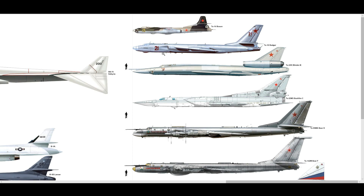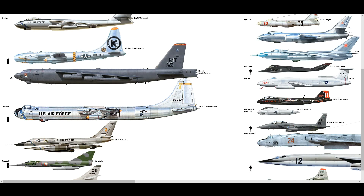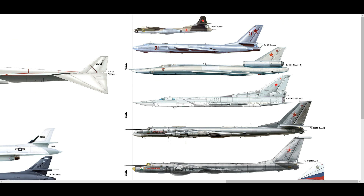Bomb load: 20,000 pounds of free-fall bombs, or a range of missiles — two KS-1s, one KS-10, or two KSR-5s. This seems to me a direct, if slightly underclassed, response to the B-52. The B-52 is 1952 — swept wings, Mach 0.6-0.7, heavy bomb load — and this was employed two years later, but obviously not on the same scale.